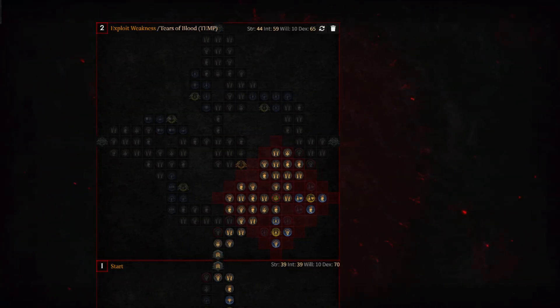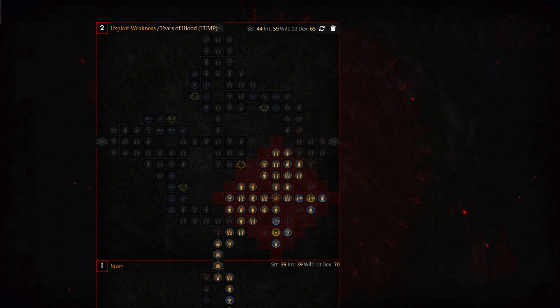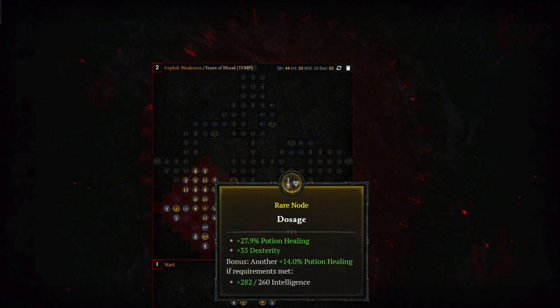Taking a look at the Exploit Weakness board, maximizing all options for Tears of Blood gives you 3,717.7% increased multiplicative damage, 24.9% vulnerable damage, 50 dexterity, and 10% potion healing. The two rare nodes are Artifice and Dosage. Artifice provides 104.7% increased vulnerable damage and 35 dexterity, while Dosage gives 41.9% potion healing and 35 dexterity.